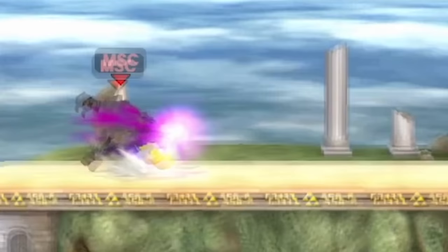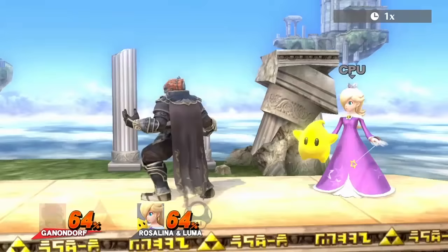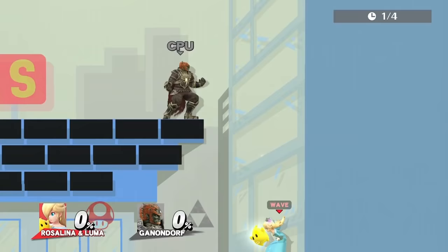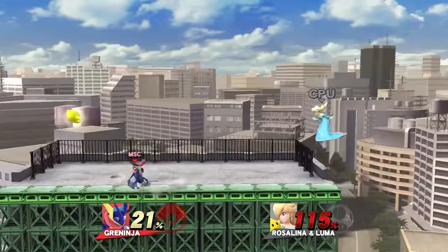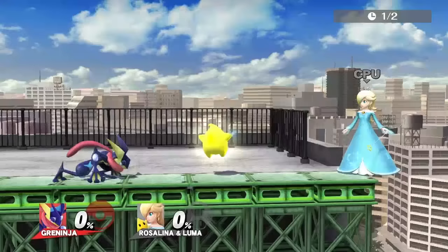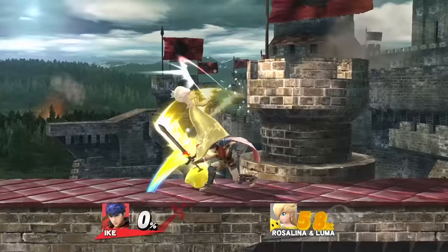Ganondorf's best move is down B, Wizard's Foot. It doesn't hit Luma too far, but because of how fast it comes out and the range it has, it's number one. Back air is also good and is the best for edgeguarding Luma. Greninja's best move is dash attack because it comes out fast and hits Luma the farthest. Note that the very edge of Greninja's toe will miss, so make sure you hit with his leg. Use back air for edgeguarding Luma, and a good combo is dash attack into back air.